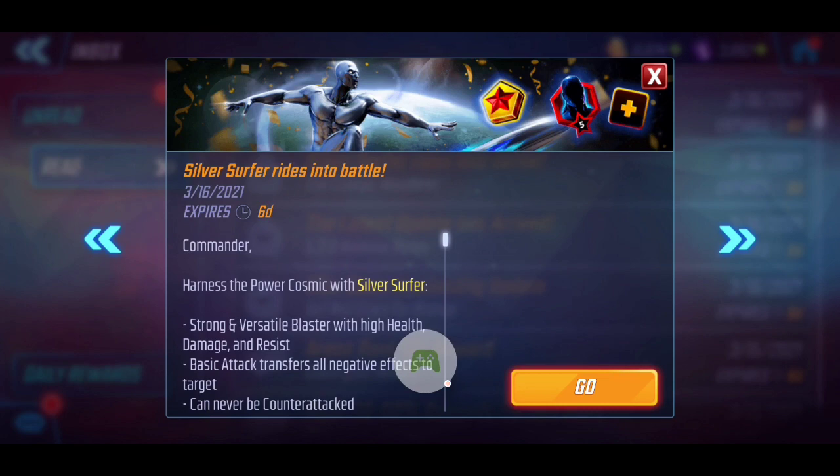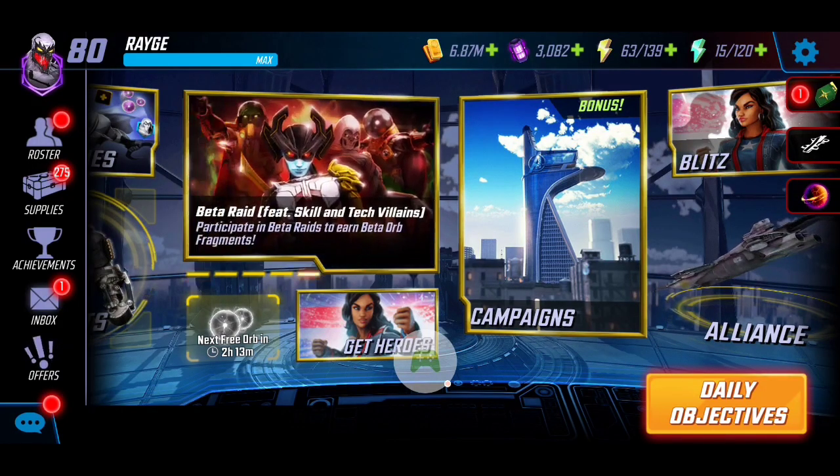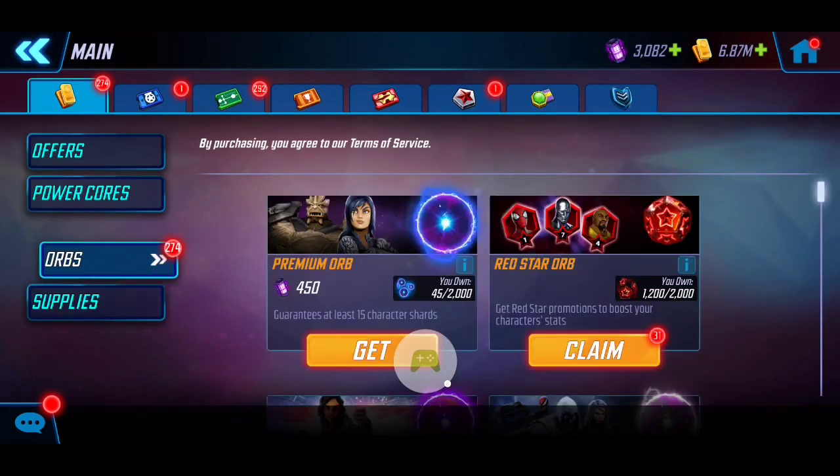With him entering into the game as the newest character, we are going to capitalize on putting in some red star orbs. I'm really going to go all out and use everything I've got because he is that good of a character. We're going to see how good we can get with the red stars, then we'll also dive into his kit in more detail in terms of T4 recommendations.